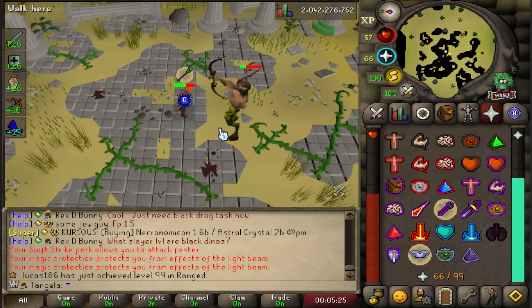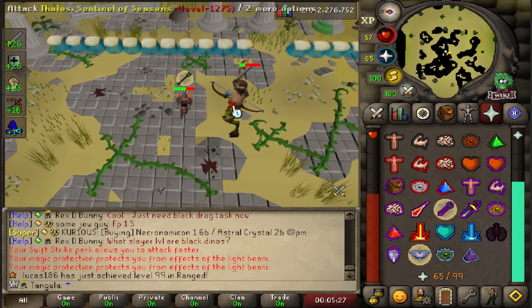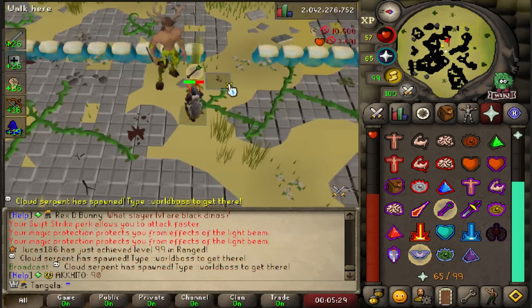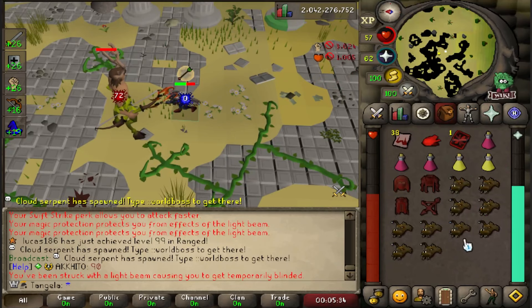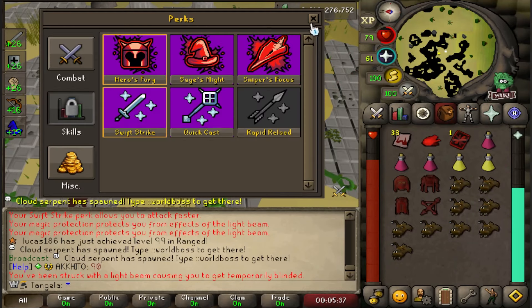Sometimes you don't even need to pray against the blind attack because it doesn't do any damage even if you miss it. In this clip you see that I'm getting ready to dodge the wave, and as I reposition I see he's doing a blind attack, so I just step out of the way, dodge the wave, and click back on the boss without even worrying about praying magic. That's all there is for P2 — let's get into P3.